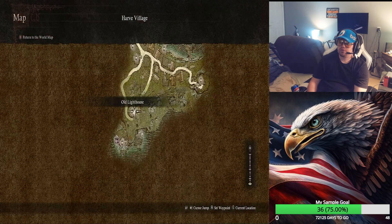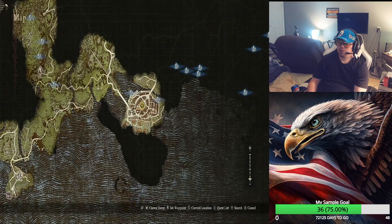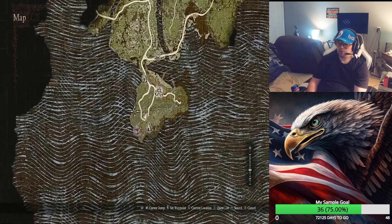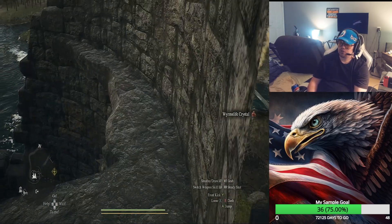but you have to go to Harve, and from here, from Vernsworth, go down this direction, go down this path, and go up the tower. It's going to be right on top of the tower, and it's a Wyrmslife Crystal.